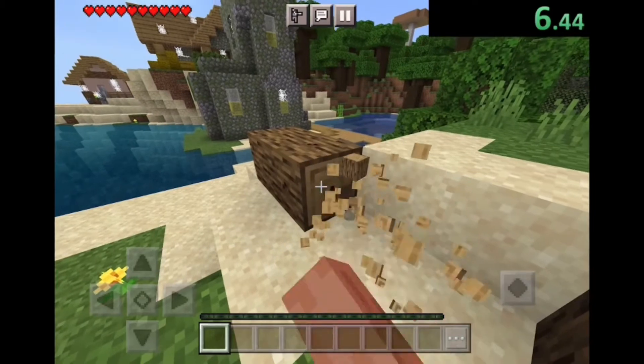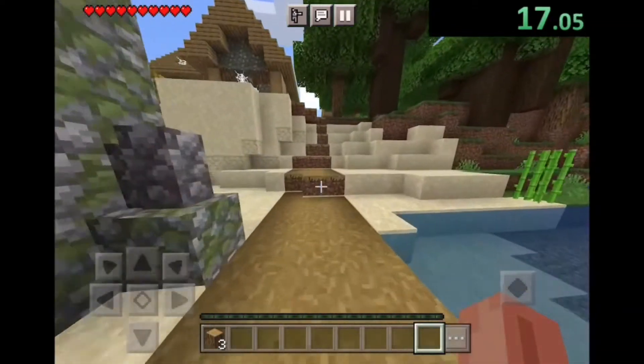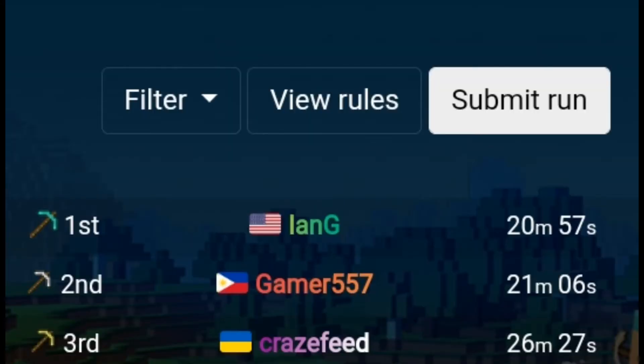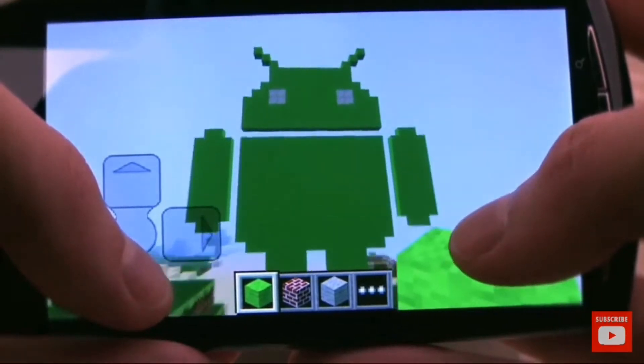The Minecraft PE Speed 1 World Record on Glitchless and Random Seed is about 21 minutes long. MCPE was first only available on Android phones.